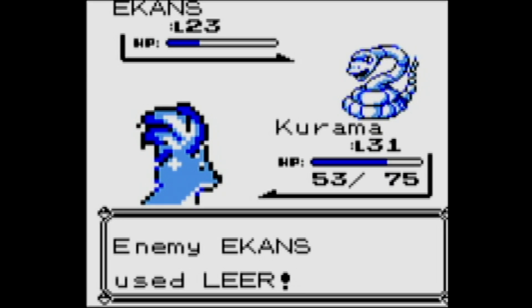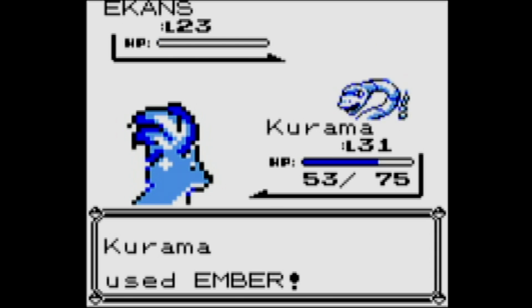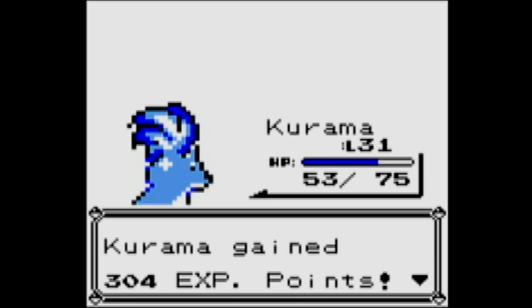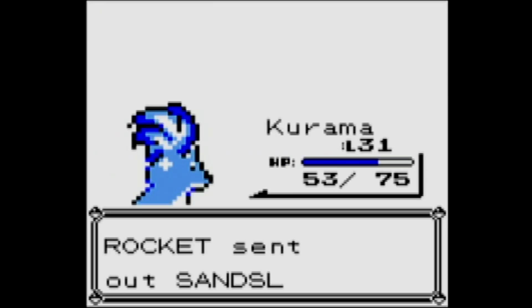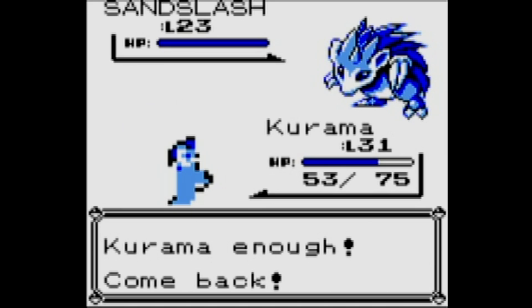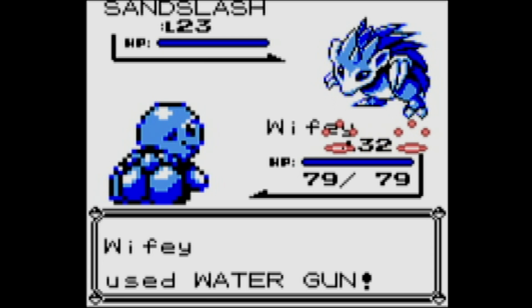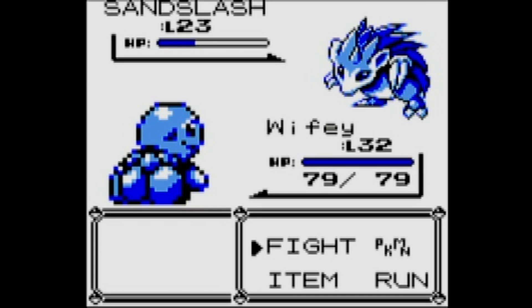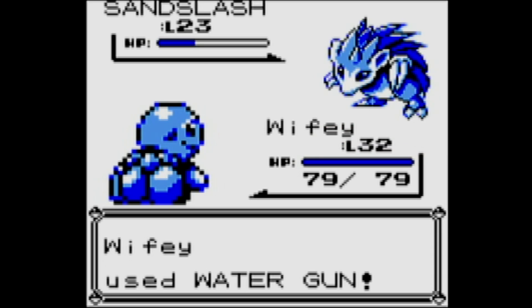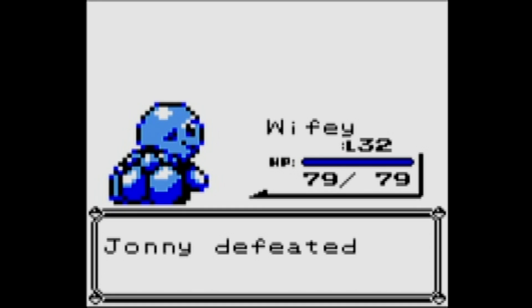Once we beat this Rocket member the door will open. We're going to head left first to grab an item, then exit the Rocket hideout to heal, save, and then head into the final room to take on the boss. Here's Sandslash — let's see if it can stand up to a Water Gun. It can! I suppose I should have taught Squirtle Bubble Beam, but it still works. It's still good.